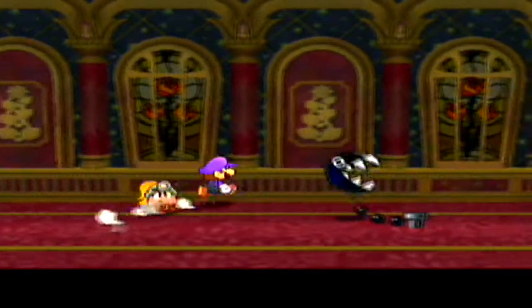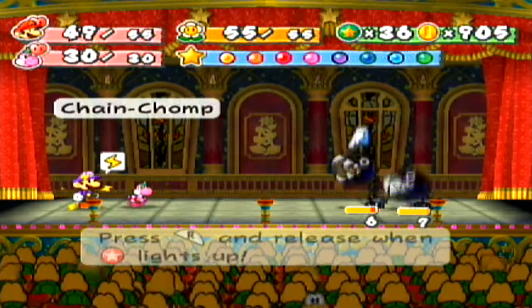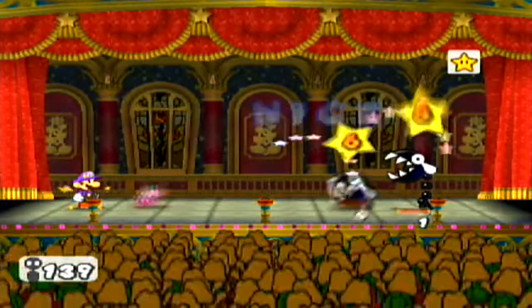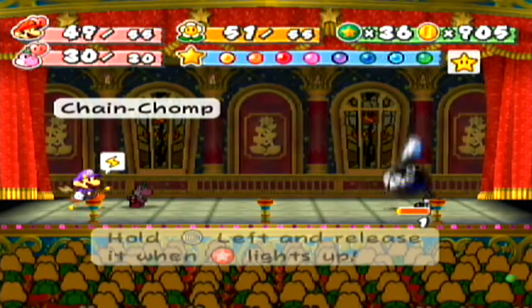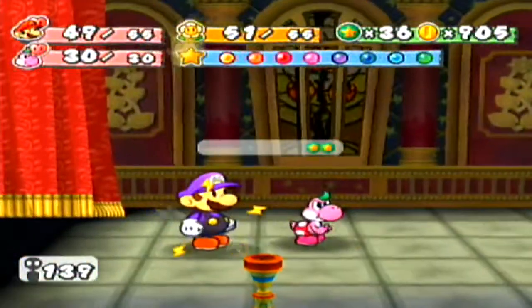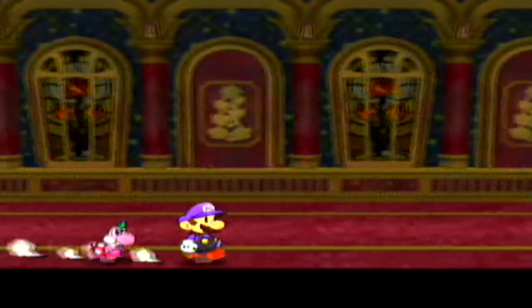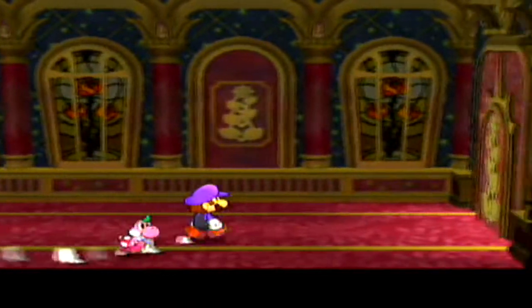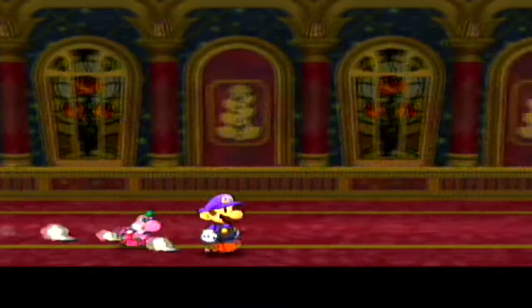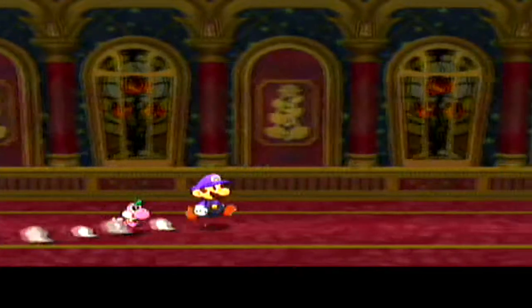This area kind of reminds me of the bottom of the well from chapter 3 of the first game — it's a long hallway with some enemies inside of it, leading to something. I haven't played the first game since I bought this game, because I've been so used to this game's mechanics that it just feels weird to play the first game. Some of this game borrows from the first one, but I think it still does enough new that it has its own identity, and I really appreciate that about it.